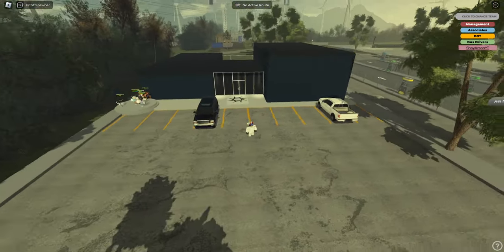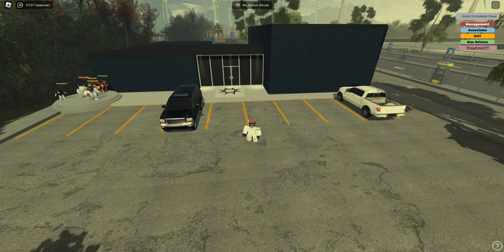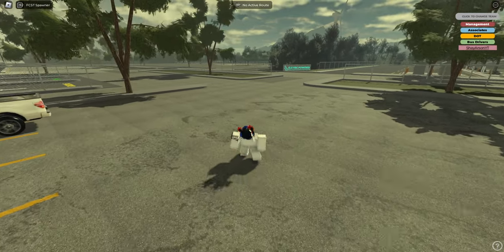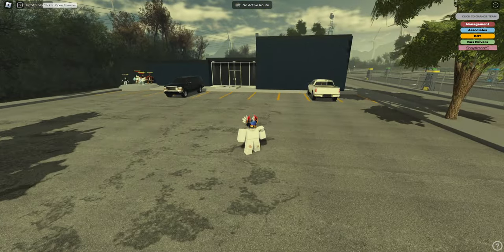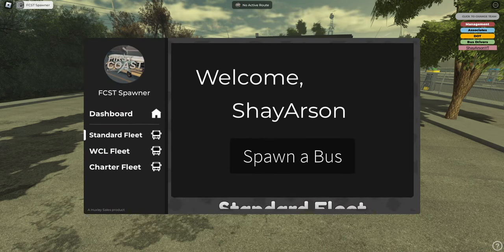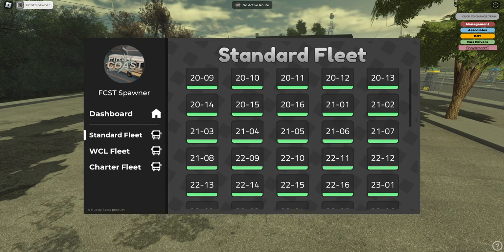The UI is kind of what we're seeing in Mandarin Station — the main menu UI is the same there. We're here to check out what's been done. Mind you, this game is still a work in progress. We'll open the spawner — the Huxley spawner. Definitely an upgrade from the other one, because that other one is broken.